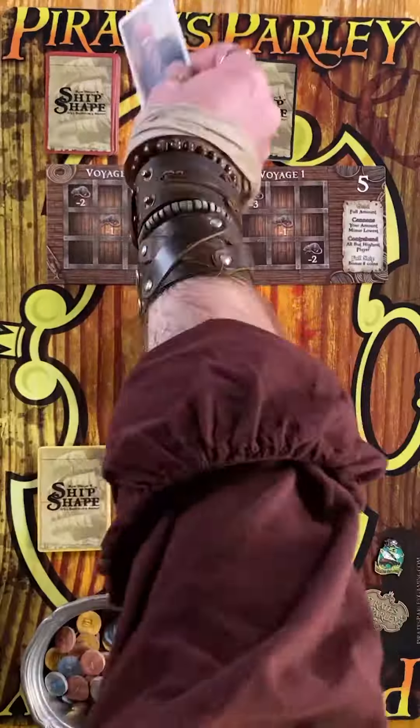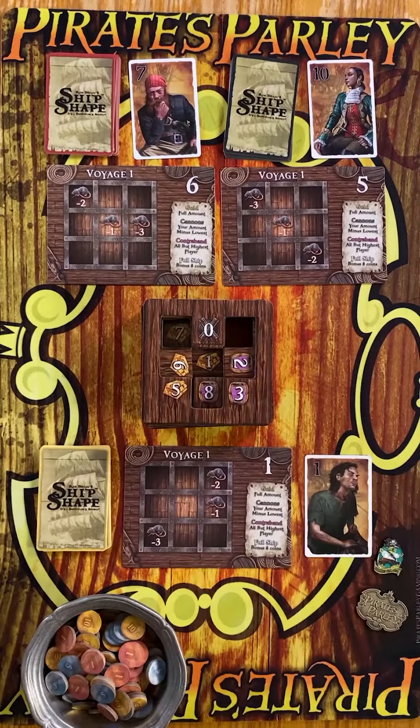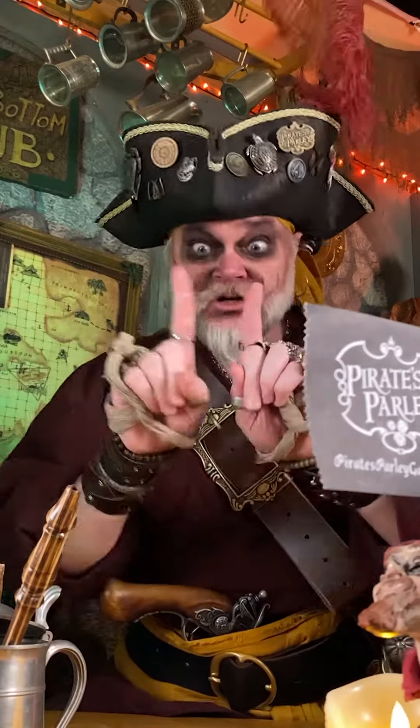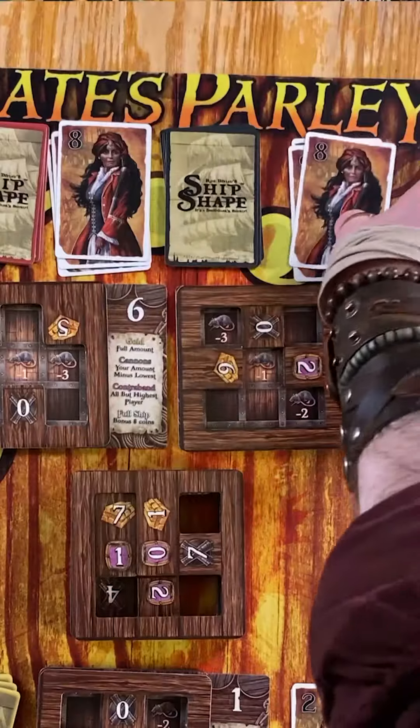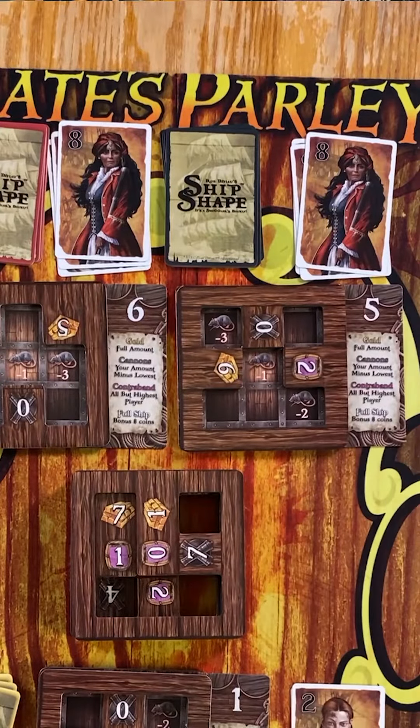You'll take turns bidding these cards to determine the order in which the crates are distributed. Highest card gets the top crate, and so on in descending order. If there's a tie, resolve the non-tied players first, then the tied players bid again. If you stay tied, use the hold number on your Voyage cards.